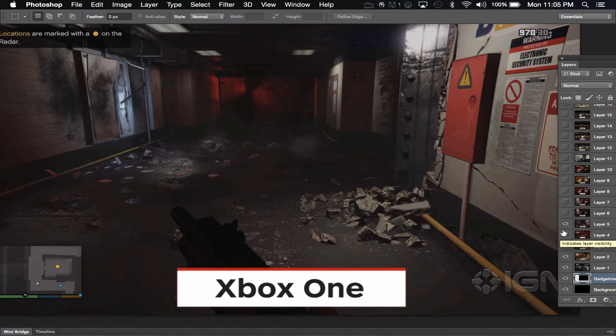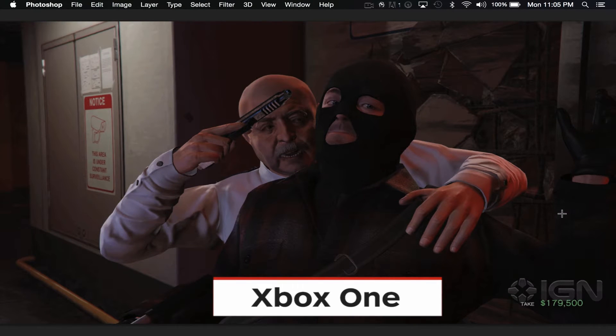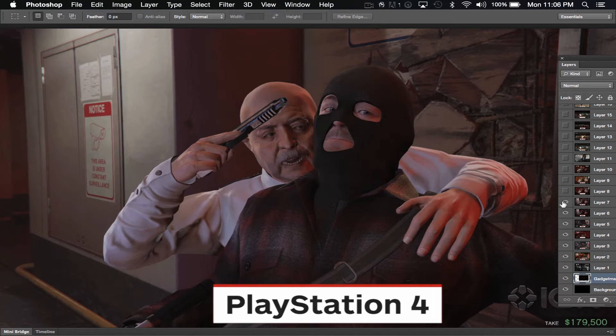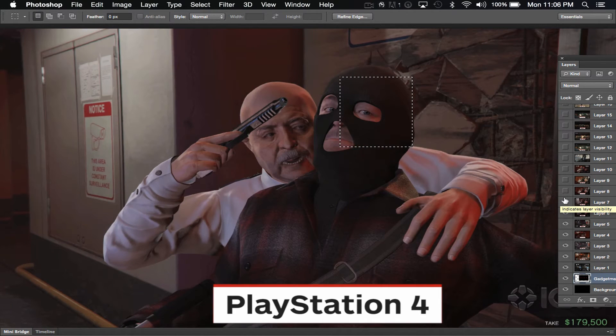Moving on to the next set of images. Here's the Xbox One version — looks pretty good. PlayStation 4. Here is where the PlayStation 4 takes a little bit of a lead. The washed-out, more lit version benefits this shot because the Xbox One is dark and you lose detail in the guy's mask, whereas on the PlayStation 4 you're getting it back. But it's a lighting thing — the detail is there for both systems, it's just the way it's being processed making a difference.